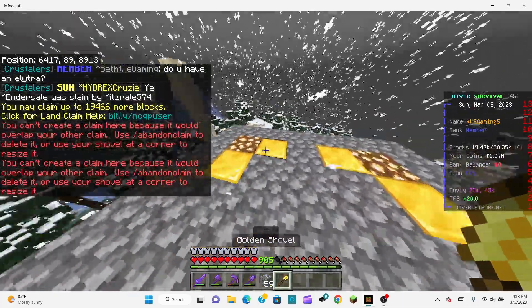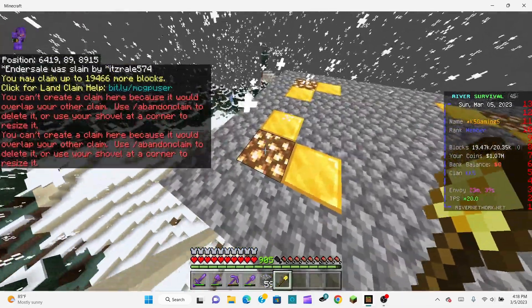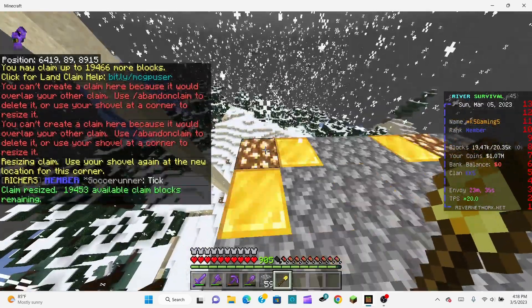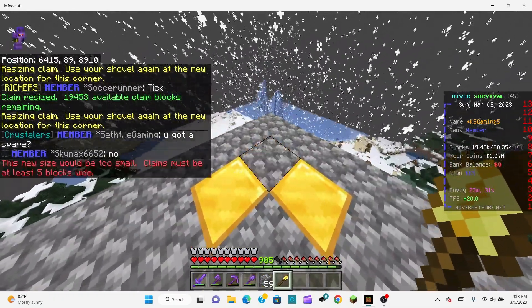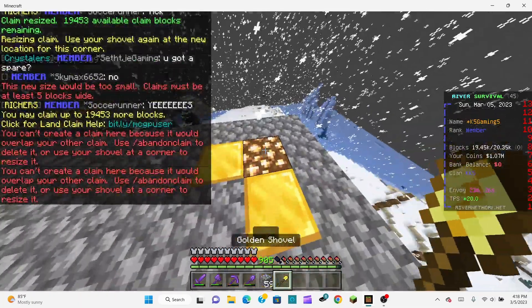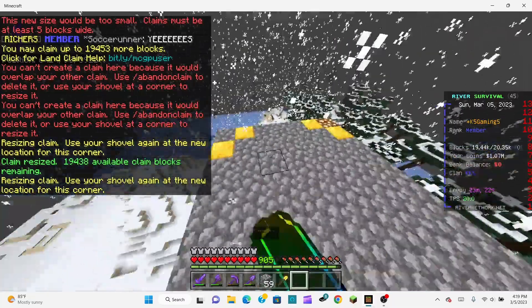So for example, this is the claim and you want to extend it. You're going to have to right-click on the glowstone — not the gold, it has to be the glowstone. You can resize the claim that way. You may have to do it on the other side too. And now all of this is claimed.